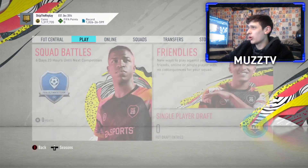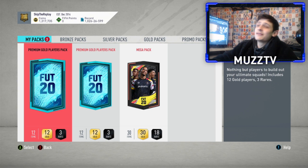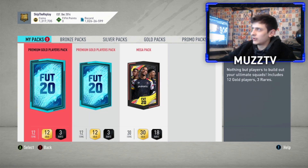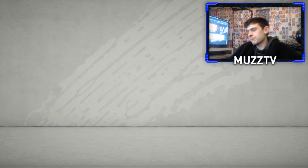We've got Elite 3 rewards — obviously there's Winter Refreshing Packs, there's Prime Icon Moments. If you give me a board I'll be happy. I got Elite 3 last week and we didn't even get a board, so give us a board. I've not really opened many packs since the Winter Refreshing stuff came out. If we can get something that'd be sick. I think we may have a mid-icon pack as well — someone messaged me saying they've got a mid-icon pack.